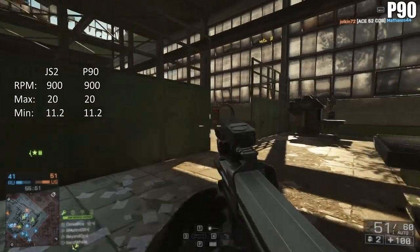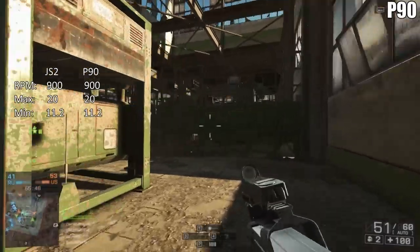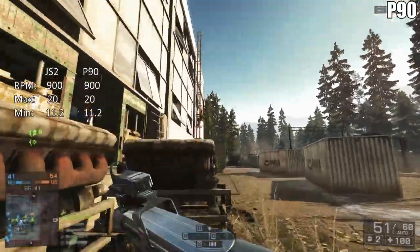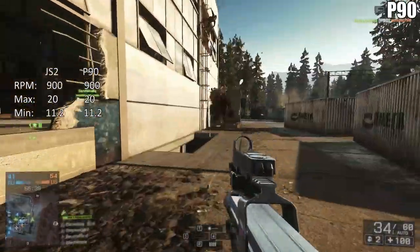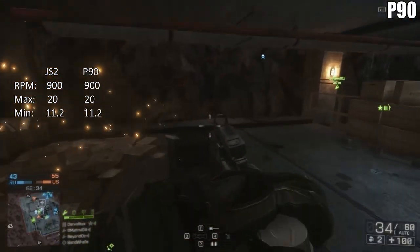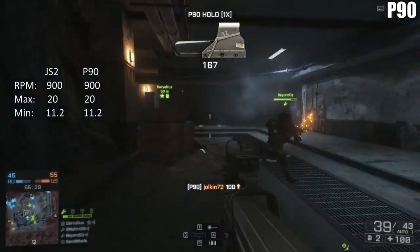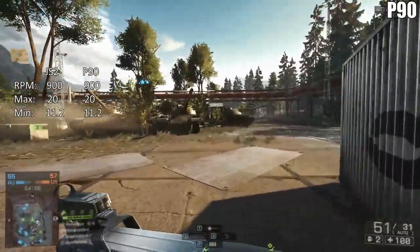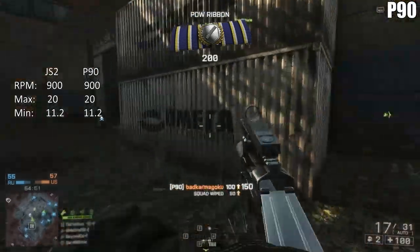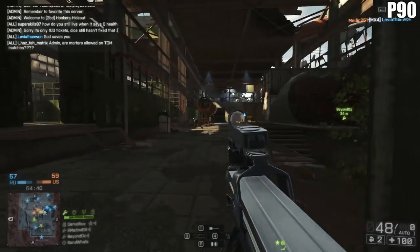They both only have a max damage of 20, and that's gonna drop off to 11.2 at long range. When you compare that to pretty much all of the other weapons in the game, that's a reduction — a lot of weapons are gonna do around 25 damage up close. So you are gonna have to put in an extra bullet at max damage into your enemy; instead of four shots it's gonna require five. That's not a huge deal considering the amazing rounds per minute, so you'll have a lot of bullets flying downrange. But if you're not very accurate, or if you're going against someone using a high-RPM assault rifle, you are gonna be at a disadvantage with both of these guns.